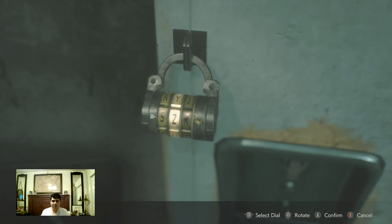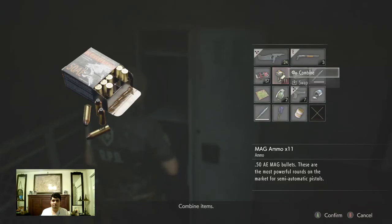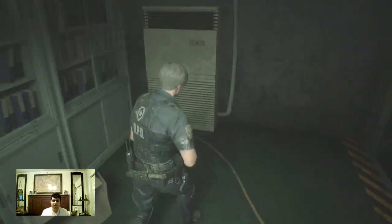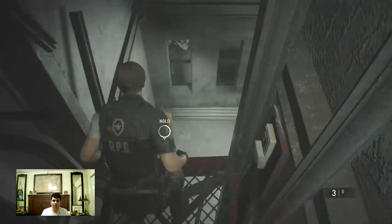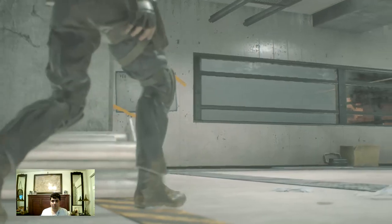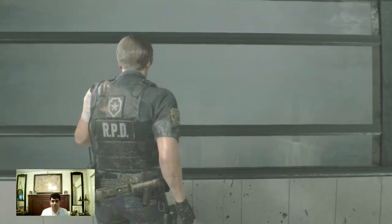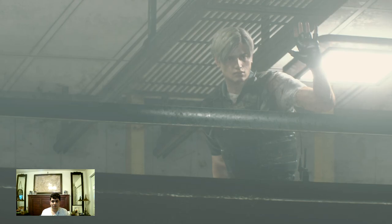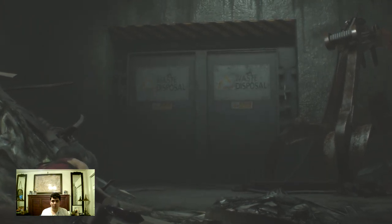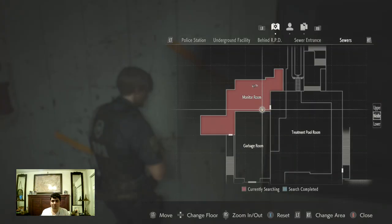There we have a safe — the code would be ZF. This will give you MAG ammo. Just go down the malfunctioned elevator. Ada said she's by the waste disposal — I'm coming Ada, we're gonna save Ada. We got the sewers map, we're in the monitor room. We got handgun ammo.